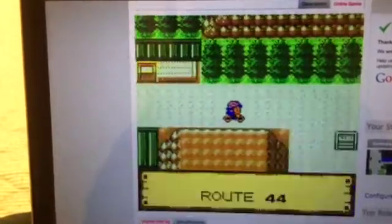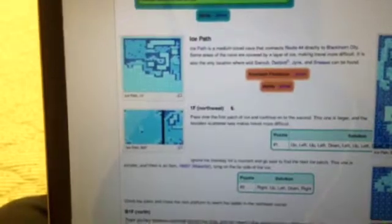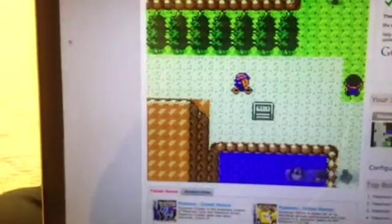From Mahogany Town, you go east — this is Route 44 — so there's bound to be new Pokémon here. I'm going to be switching between Bulbapedia and the game because this does not look fun and I suck with directions. New Pokémon on Route 44 are Lickitung and Tangela. That guy over there is a potentially optional trainer if you have ninja skills.